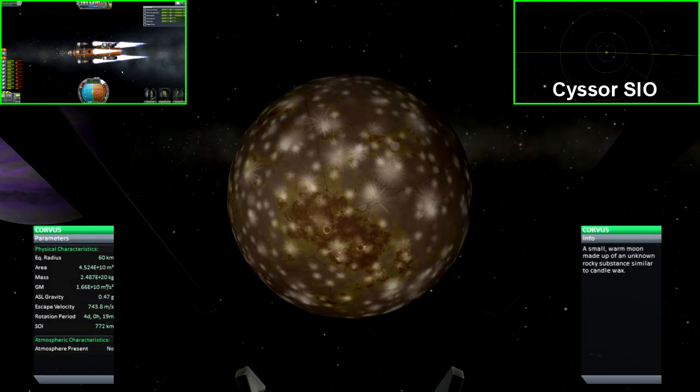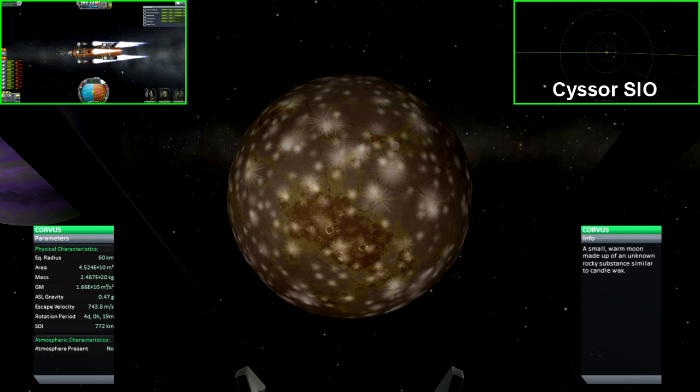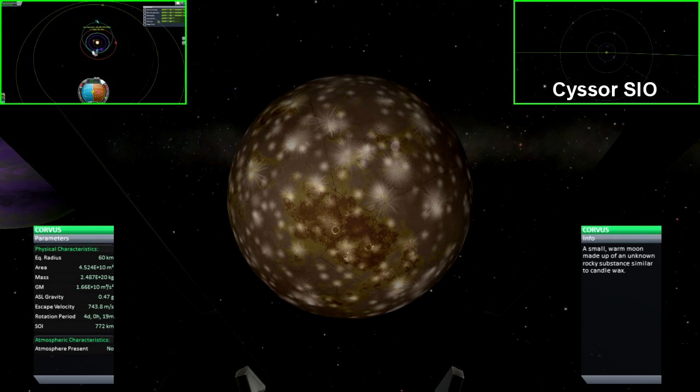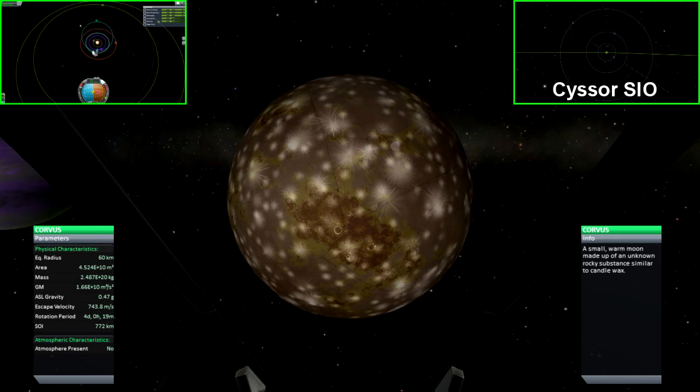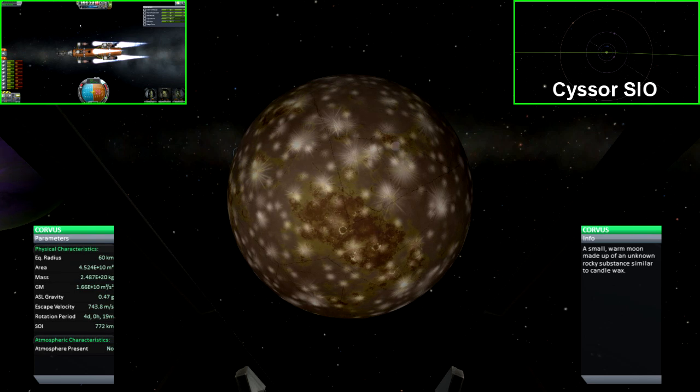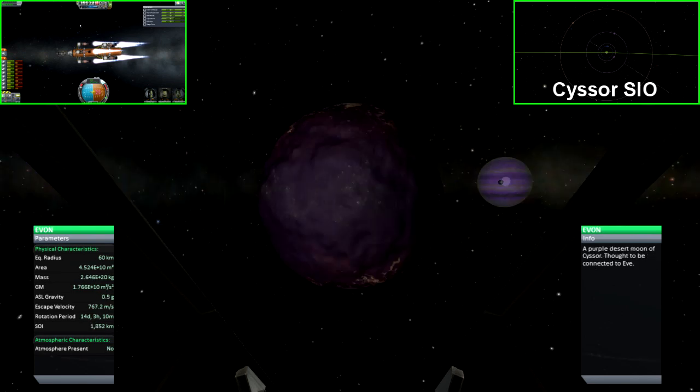Corvus is the next planet orbiting Sisor, and its surface is very interesting, containing starburst-shaped discolorations as well as fault lines. It's about the size of the moon that orbits Kerban, although it has half a G of gravity. Yvon is the purple desert moon and the third to orbit Sisor. Its size compares to that of Corvus at 60 kilometers, its gravitational pull is also at half a G, and due to its color it's thought to be connected to Yv.